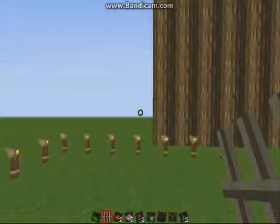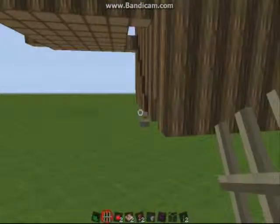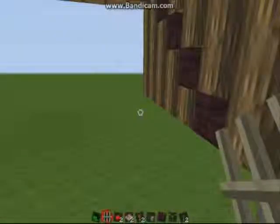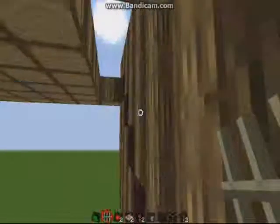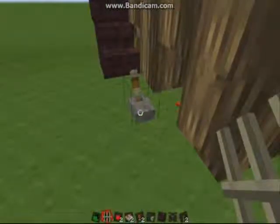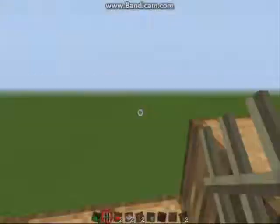On to the last one — this is the automatic stairs. You've had a hard day of being an adventurer on Minecraft, you just want to go up to your bed. But what's this? You have no stairs! Oh no, how else are you going to get up there if you're not on creative? Woohoo! Easy enough with the automatic stairs. Flick the switch and they pop out. Simple enough, very boring. And done.